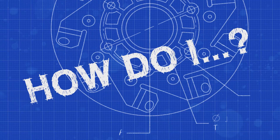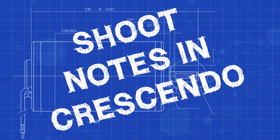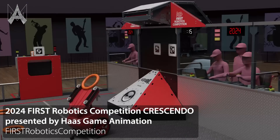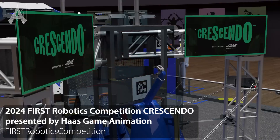How do I shoot notes in Crescendo? In the game Crescendo, there are a few different places around the field in which you can score the note. You can score it in the speaker, you can score it in the amp, you can score it in the trap. All three locations on the field are different.